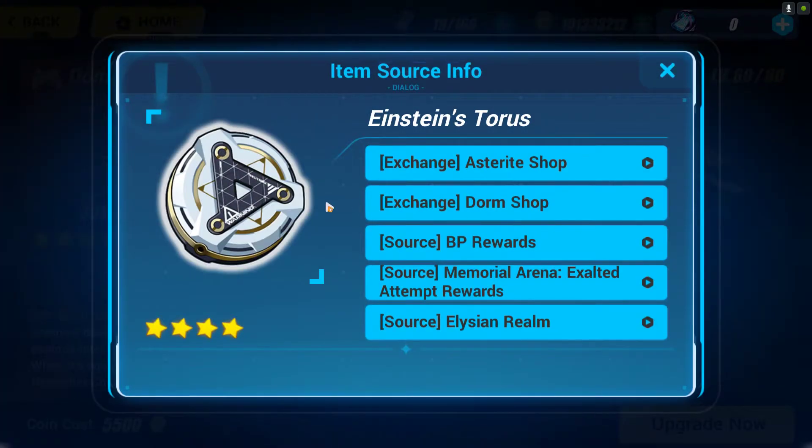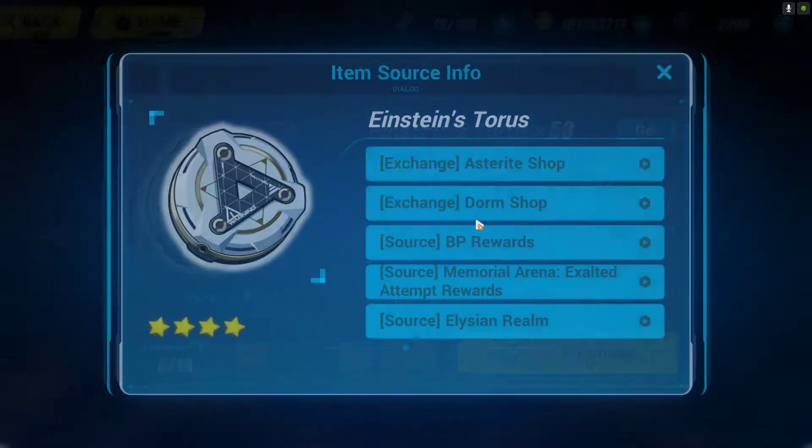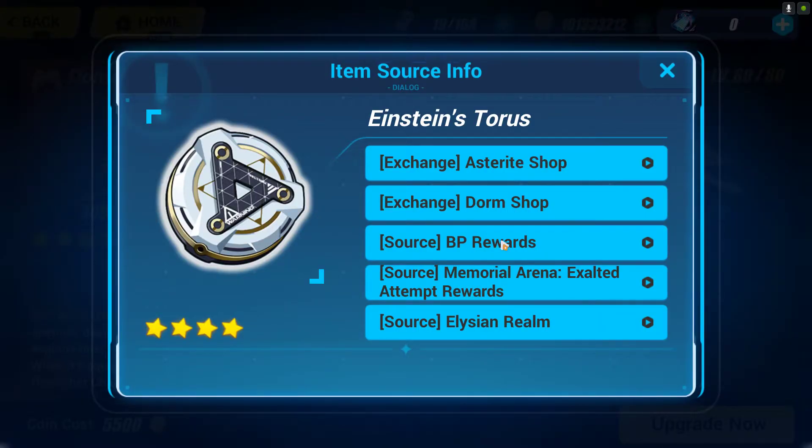The hardest material to get is Einstein Torres. Try to get it whenever options are available. You can get it from the Dorm Shop — each time the version changes, for example from 5.3 to 5.4, it resets, and you can get up to 50 of them per version cycle.